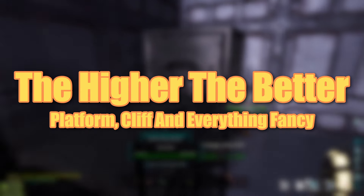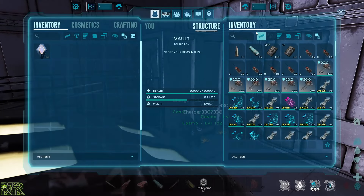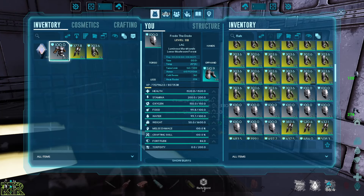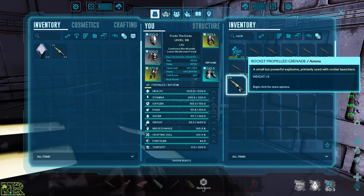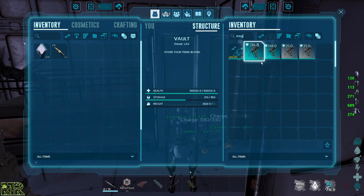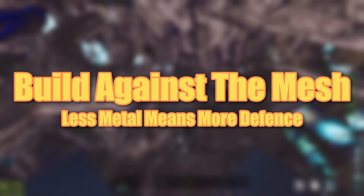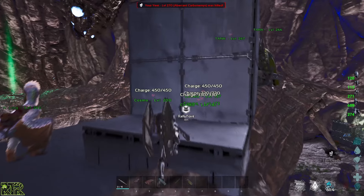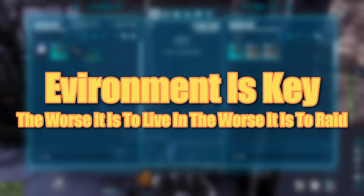Having the high ground is key. Find a pillar or cliff on which you can build your base — enemies will have to find a way to get up to you, making them vulnerable while raiding. They'll usually have to build fancy structures or use flyers, which opens up many defensive possibilities. If you don't know what to build on Aberration, a cliff base will always be a pain to raid. Walls can be blown, but mesh cannot. The more natural walls you have, the less you need to craft. Find a spot with as much natural mesh around your base as possible — the environment is key.